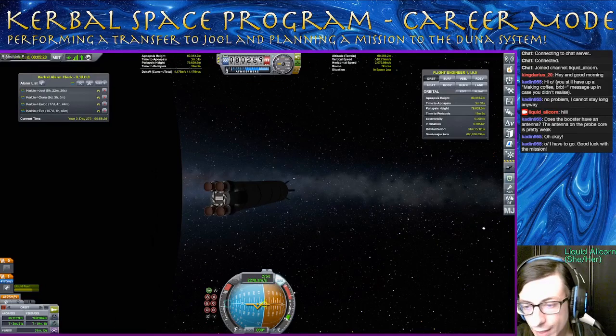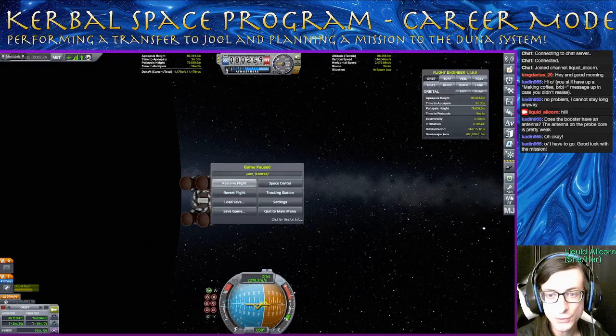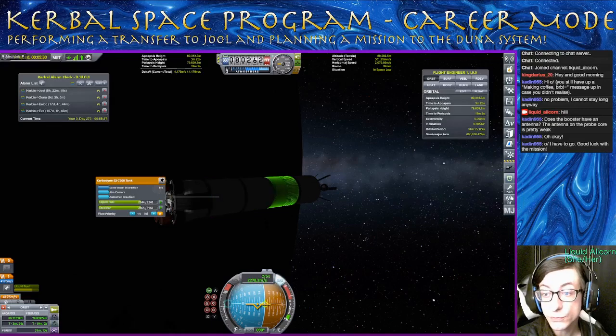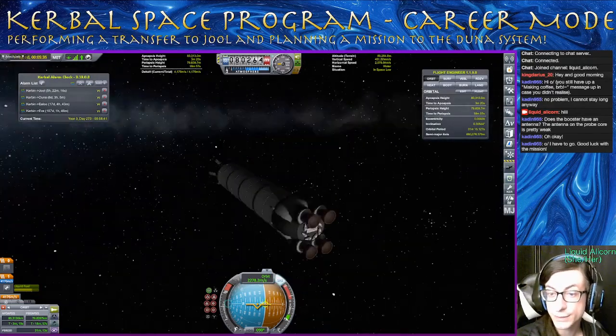Back to the Space Center. You can see we've got so much fuel. Let's double check how much we have. We've got about 6,000, there's four of these, so we've got about 9,000 units of fuel of each kind. So we're in great shape.